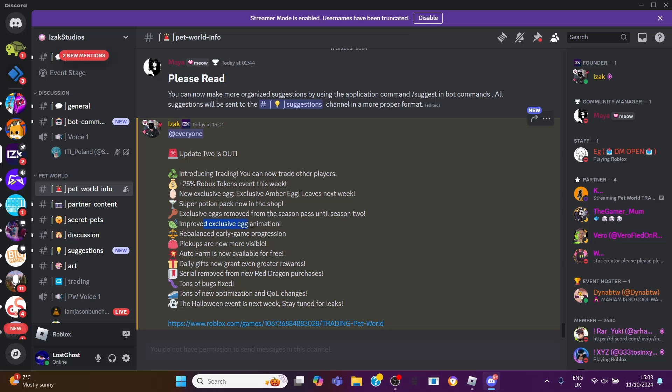There's improved exclusive egg animation and rebalanced early game progression. Pickups are now more visible. Auto Farm is now available for free. A few days ago there was an Auto Farm pass you could buy — it was like 999 Robux and I did actually buy it. Now it's free for everyone, and I did get 1,200 tokens in return, which I'm not complaining about.